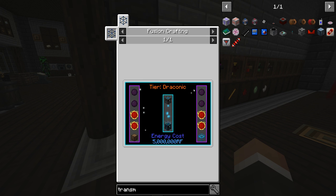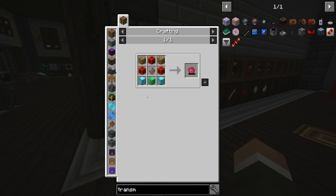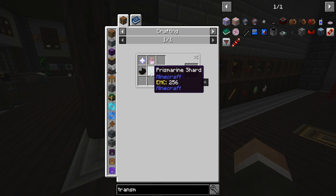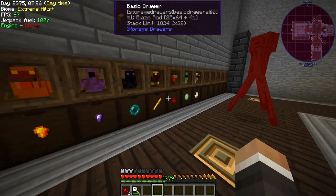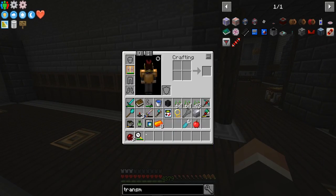The hardest part is going to be the dark matter and the red matter, which require the philosopher's stone to make. For that we need two glowstone, three blocks of redstone, two diamond blocks, one emerald block, and the hardest part — the ender star — requiring a prismarine shard, which should be fairly easy to get with the atomic reconstructor, and a little bit of nether quartz.